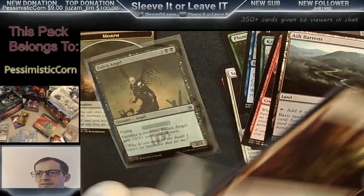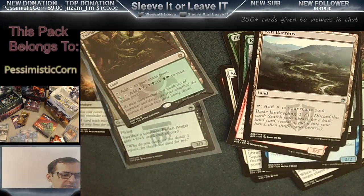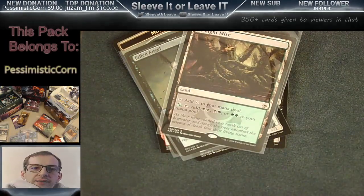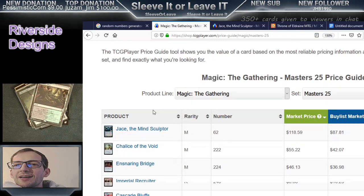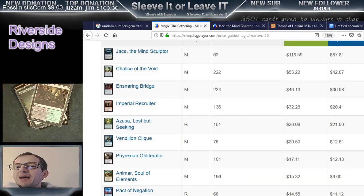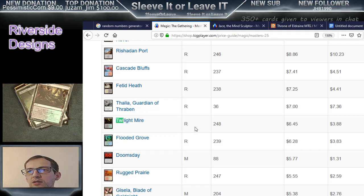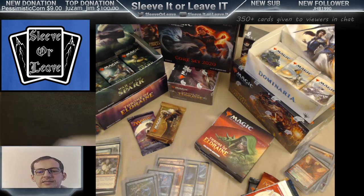And then we've got the Twilight Mire. Nice Masters Packs — some fun cards in there. I think a dollar card is worth a penny sleeve on the Ash Barrens. Anytime you get a Masters Pack and you get one of these nice dual lands, it's worthwhile. The price on these is skewed towards really hitting those Jace the Mind Sculptors and others. Twilight Mire is $6.50 on TCG Player — not a bad hit. These Masters Packs are about $6 or $7 per box, so definitely got our money's worth. Those are going to our buddy Pessimistic Corn. Congrats!